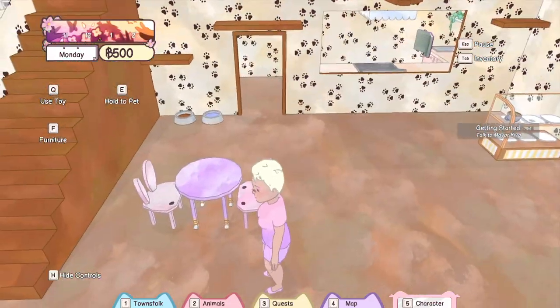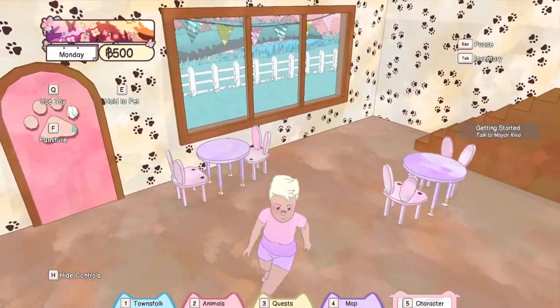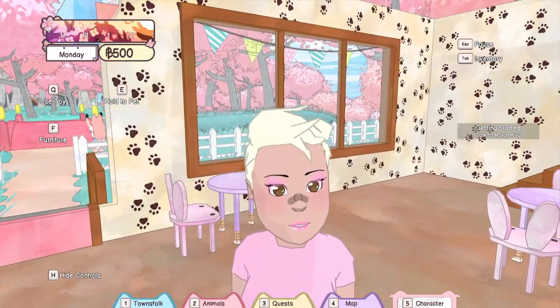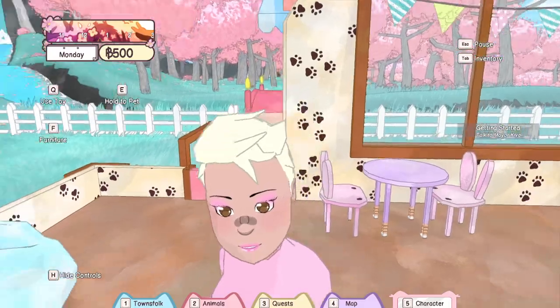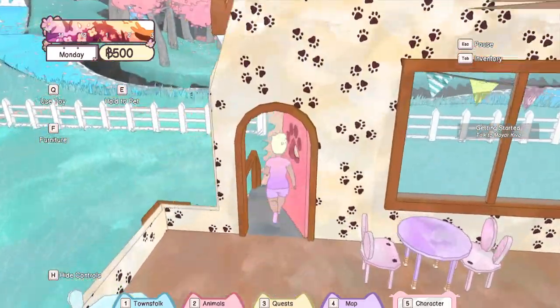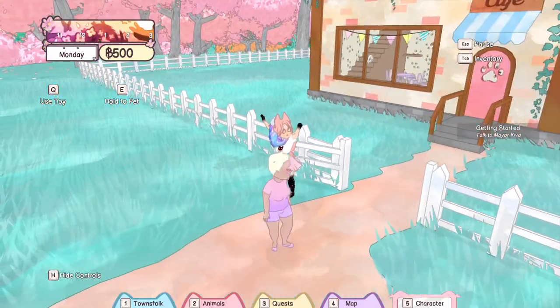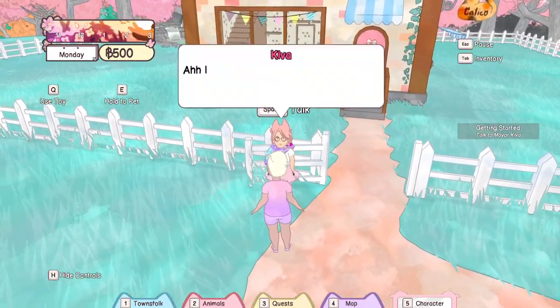Hello! Welcome back to Playtime with Dolphy! Pretty much where you left me last video, I'm still in my cafe, but there's one change! I actually figured out how to change my eye color, so now it's pretty close to what my eyes are like in real life. Now the game wants us to go back and talk to Kiva. Hopefully the sound's a little better this time.